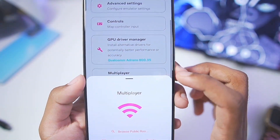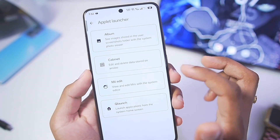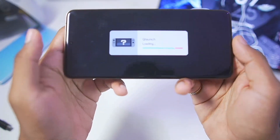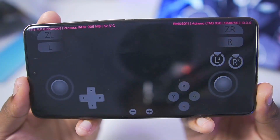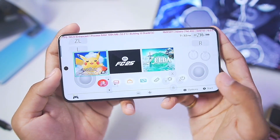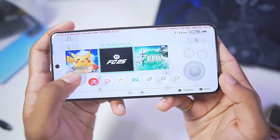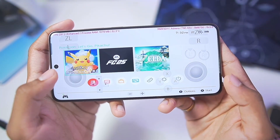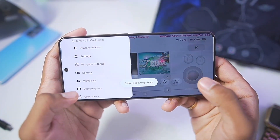You can also use multiplayer functionalities by browsing public rooms, joining, and more. We'll go to Applet Launcher and enter the Q Launch feature to see if it works. On the left and right side you can see details of the Android device including the FPS overlay. We are emulating the Nintendo Switch emulator on our Android device and it is working without any issue — even the Applet Launcher is working.